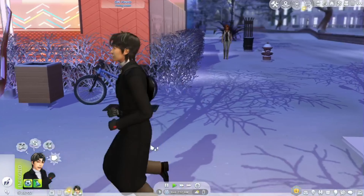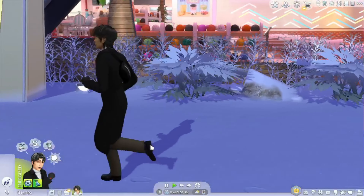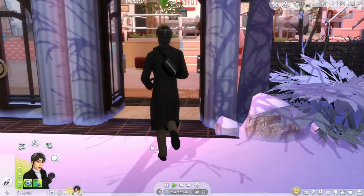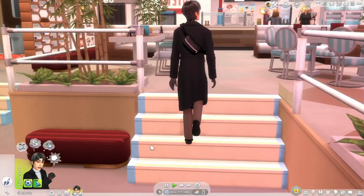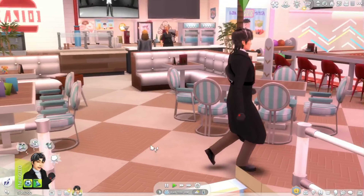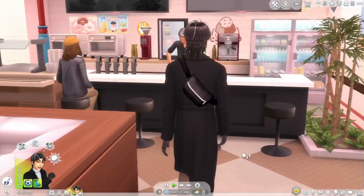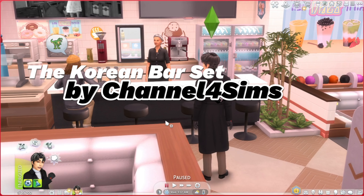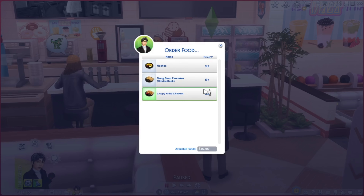For this next mod, we had to go out. So the next mod is this bar — this is the Korean bar set by Channel 4 Sims. It comes with completely different drinks and I believe food. So you can order food: nachos, mung bean pancakes, and fried chicken.